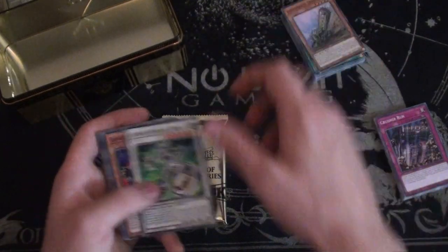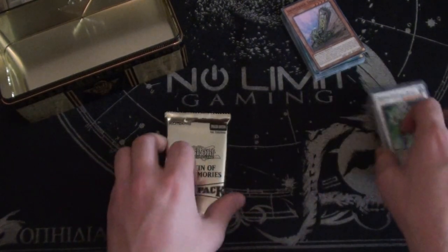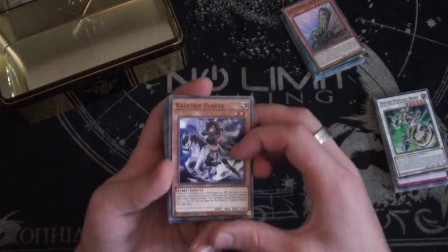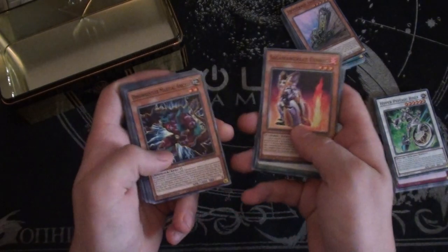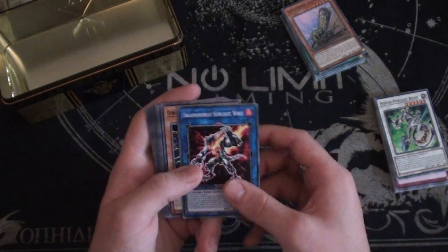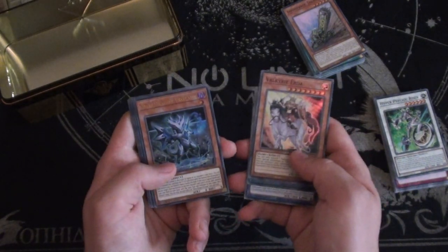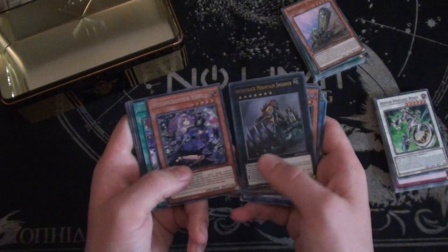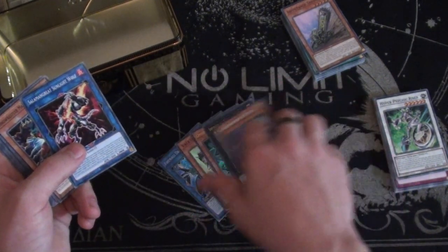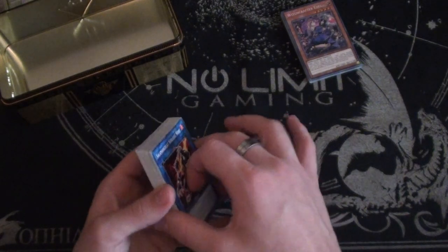I'm really glad we got that Pot of Extravagance because I want to play Altergeist at full power again and I do need it for my list. There's also Berserker of the Tenyi in here — that's an interesting vanilla link monster. Moving to the third pack: Valkyrie, Trickstar Fusion, Salamangreat Sunlight Wolf as a common — I'm not sure I like that. Firewall Dragon, Dark Fluid, Omni Dragon Brotaur, Infinite Impermanence, Mountain Smasher, and Witchcrafter Pittore. The Brotaur is nice — it helps out with the dragon stuff. This tin is very much a Dragon Link starter pack.